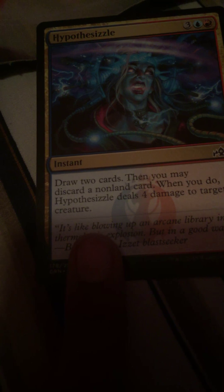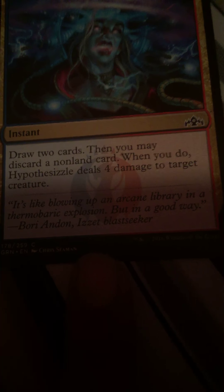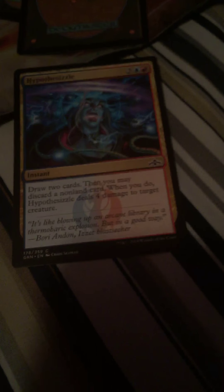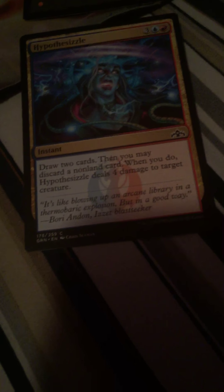Hypothisizzle - draw two cards, and then you may discard a non-land card. When you do, Hypothisizzle deals four damage to a creature. So five mana, draw two, then discard - I guess you could discard a jump start card. Five mana discarding a card to draw two and deal four - in limited it might be a decent rate, but in constructed it's definitely not gonna be good. Guildmages - so I have three of the guildmages and I just need two more, which is the Swarm Guildmage. I got Golgari and I got the Dimir and the Conclave in my pool, but I didn't get this one.